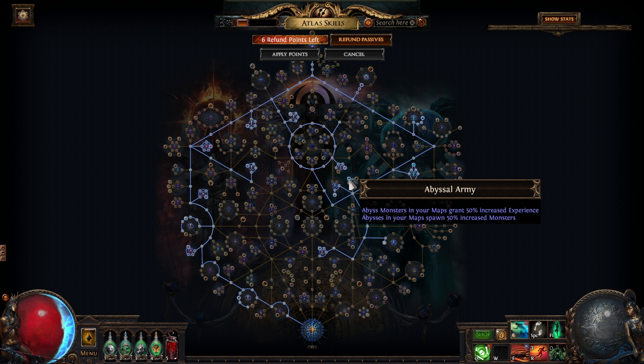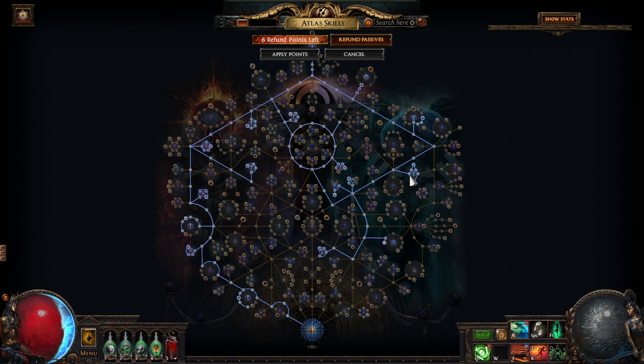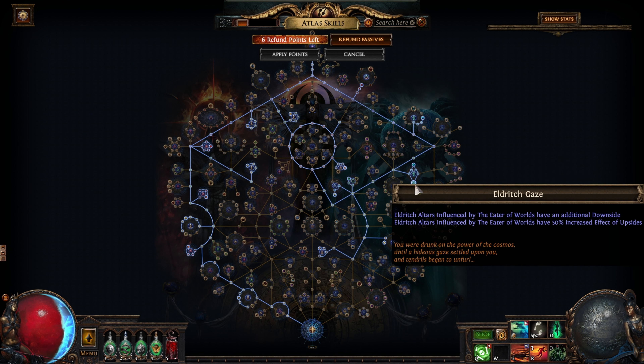We're also going to take Abyssal Army — abysses are going to grant us increased experience. The final mechanic is going to be the Eater of Worlds Altars. You really shouldn't engage with all of the altars that you find. Only take the ones that are going to give you amazing rewards, for example Grand Eldritch Embers or Divine Orbs. We got quite unlucky and found no Divine Altar. Don't take the ones that, for example, say enemies penetrate physical damage reduction, because you're not going to be able to level up if you stack these mods.